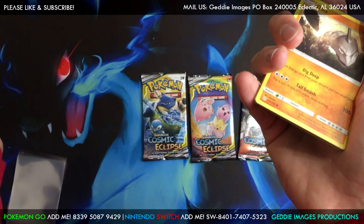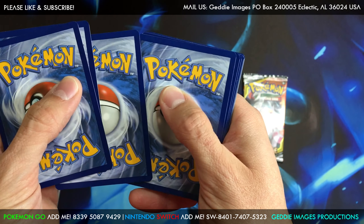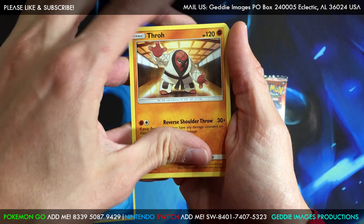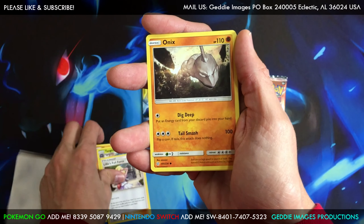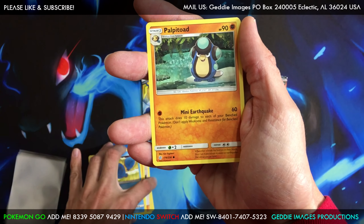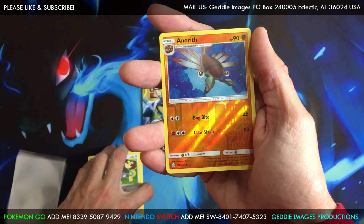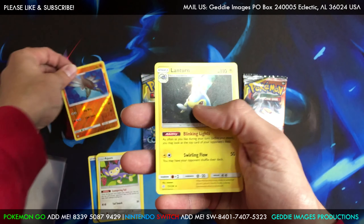There we go — there's your code card. We got Water Energy, Guest Energy, Throh, Tangrowth, Lillie's Full Force, Onix, Wailmer, Palpitoad, Crickettite, Aipom, and Anorith. Reverse uncommon, and the rare is Lanturn — regular rare.